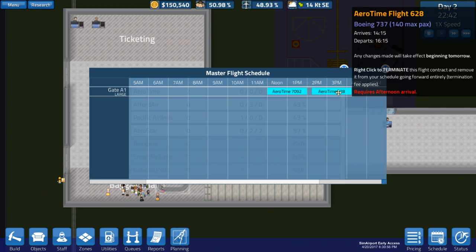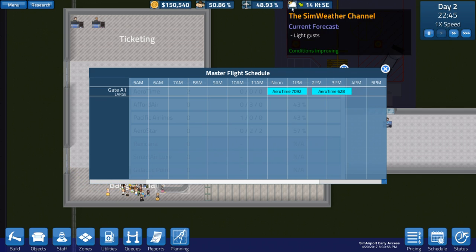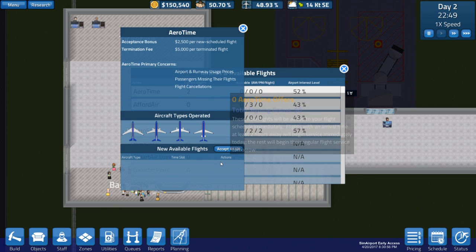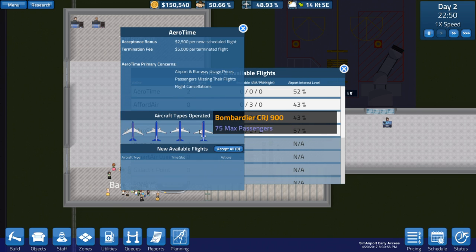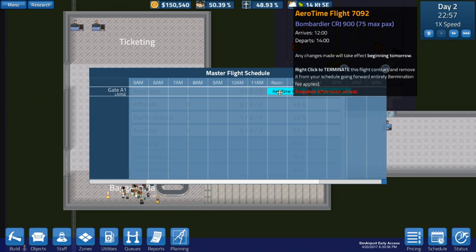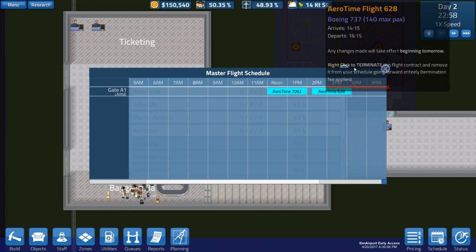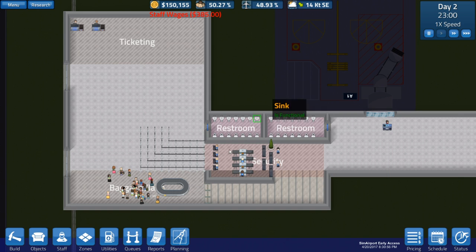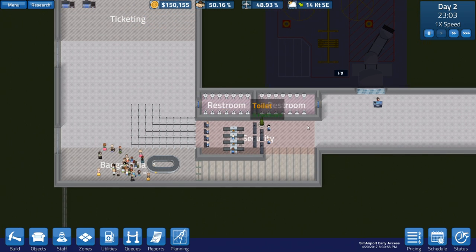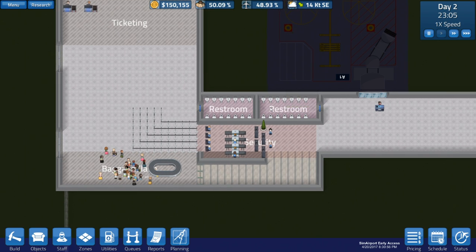So these are daily flights I've booked in. Right click to terminate this flight - oh, it's a contract! So this is something that's changed, this is something I actually didn't know about. Because when I played it before, when you went to get a contract or just a flight - basically you wanted to schedule a flight from an airline - it was just one flight and then you'd have to book more for each day. But this actually appears to be a contract, so you get that same flight each day, which I'm content with. That's a really good, nice addition, I'm very happy with that. Because before I had to always book in flights, and now you just book in a contract and you have flights coming in and out every day.